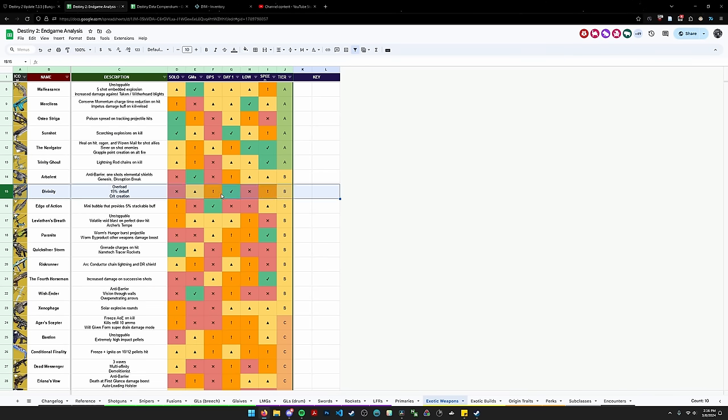Divinity is not really used much anymore — if you're stuck in the past you might be surprised. Really good endgame players, which this tier list is designed around, don't really use Divinity for damage for the most part. Edge of Action is a bit of an underrated pick — with the DR buff it's nice, it's a 5% stackable buff, and in an era where we don't really need exotic heavies during DPS besides Tractor and Galley, a Titan can always throw on Edge of Action, get 4 hits on enemies, and get a 5% stackable buff plus overshield stackable with Well of Radiance. Leviathan's Breath is just a good ranged option — reliable, faithful — it kind of signifies the B tier.